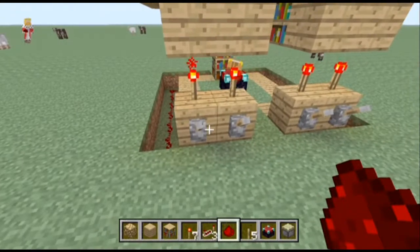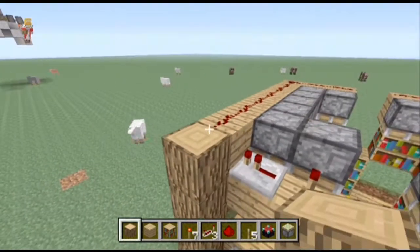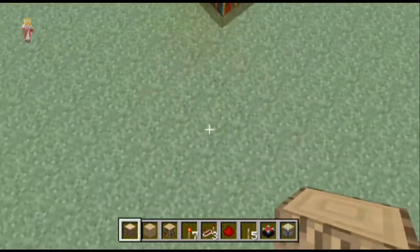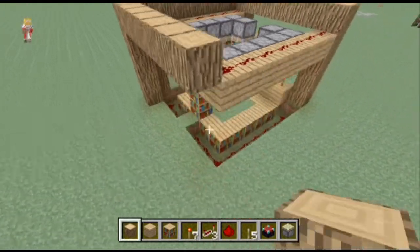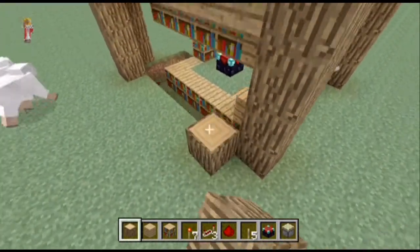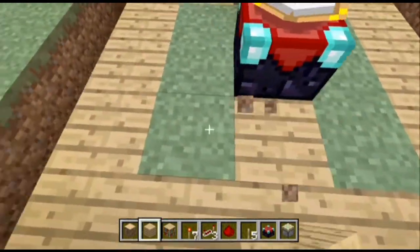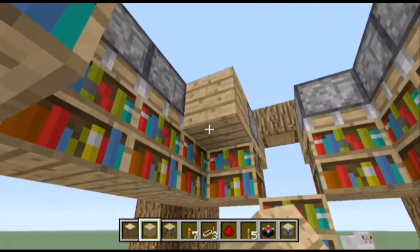From here you can prettify it up. I'll show you how I did mine in case you want to do it the same way. I like using logs and wood — they give a really nice rustic look. Run blocks along the sides and up. For these sections you're going to need a block along there to hide those repeaters, and a block there to cover that. You can also do the floor — this is why I use normal oak, because it blends in with the bookshelves from the top and doesn't look all weird.